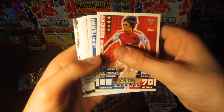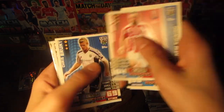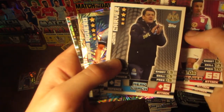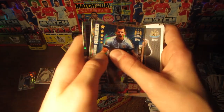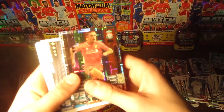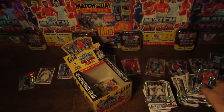We now have our fifth-to-last pack with Thomas Ruzicki, John Terry, Clark, Fletcher, Wilson, Brunt, Sinclair, Carver, and then Sergio Aguero Hat Trick Hero with 89 on attack — he goes in our hat trick hero pile. We then have Jordan Henderson Man of the Match, who definitely deserves that card.